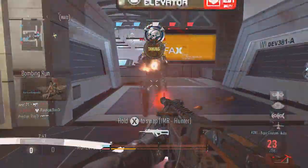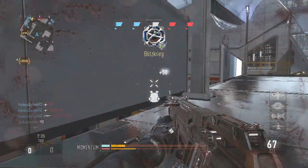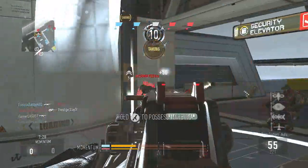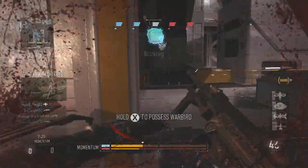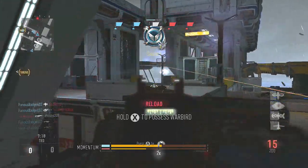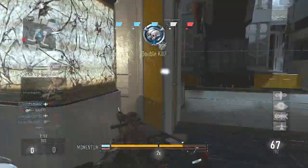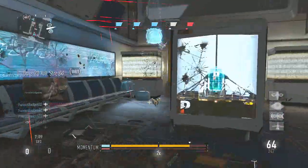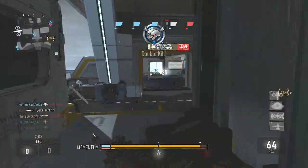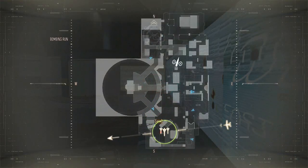I already had a few attachments unlocked because I made a video about the ASM1 before it was buffed, so I just threw on some attachments and jumped into the game. This was the very first game I played — Momentum on the map Ascend — and I just went absolutely crazy the entire gameplay, literally destroying kids. I ended up with 138 kills, got the vicious medal, but died one or two kills short of a DNA bomb, which would have added about six more kills and pushed it to around 144.